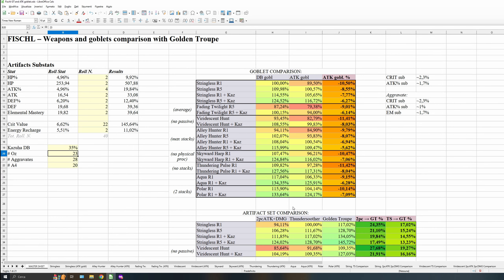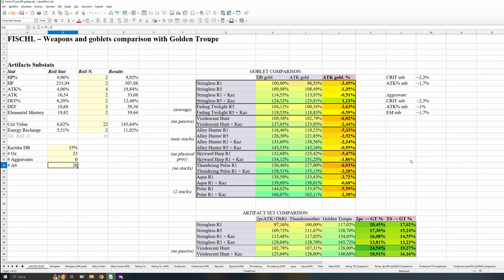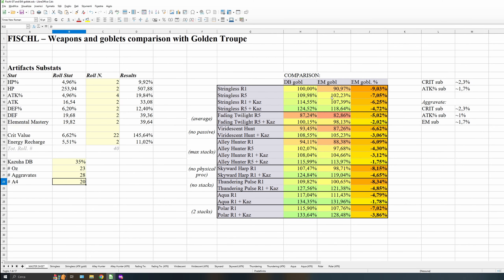I'm really happy for it. I love Fischl, and she didn't need this buff, but I'm glad she had it. So yeah, that's it — you can stop the video and take a look. In aggravate, you have to expect something like this. And here is another spreadsheet with the Elemental Mastery Goblet instead of an Attack Goblet. As you can see, Elemental Mastery Goblet is really rare, so this is really a niche situation. But yeah, the Elemental Mastery Goblet is still viable.